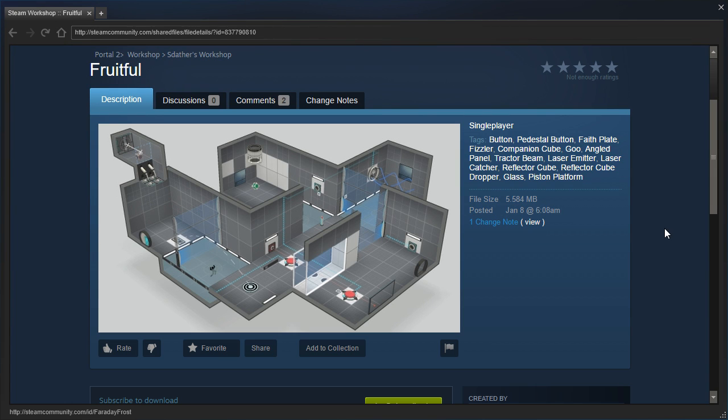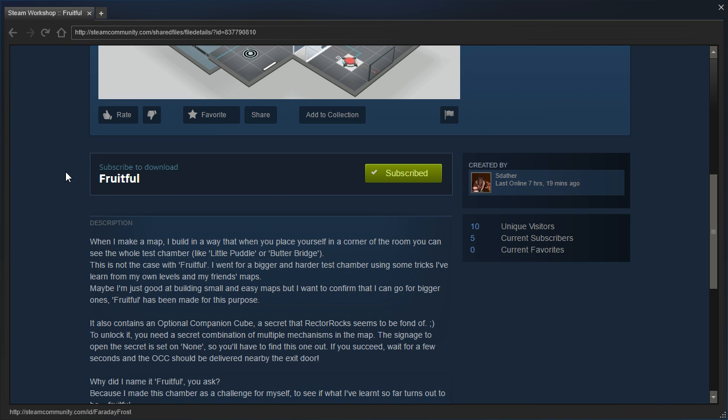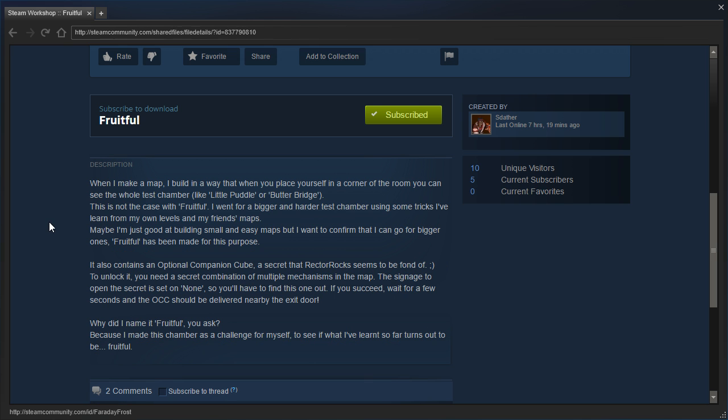Hey guys, I'm LB, and let's check out Fruitful by Sadather. When I make a map, I build in a way that when you place yourself in a corner of the room, you can see the whole test chamber — like Little Puddle or Butterbridge. This is not the case with Fruitful. I went for a bigger and harder test chamber using some tricks I've learned from my own levels and my friends' maps. Maybe I'm just good at building small and easy maps, but I want to confirm that I can go for bigger ones. Fruitful has been made for this purpose.